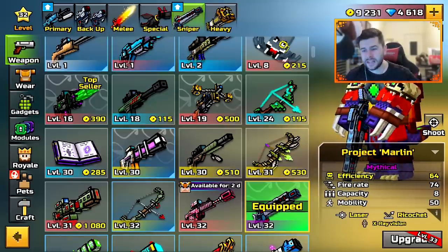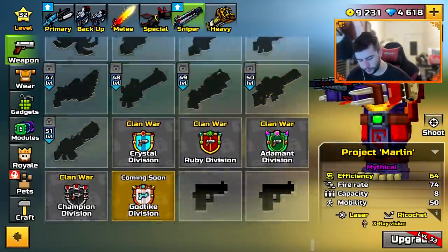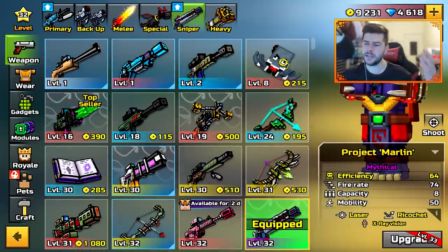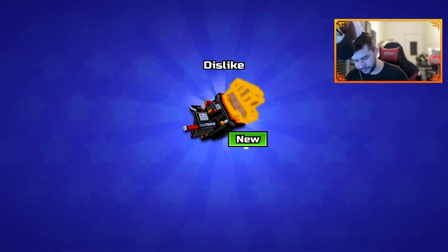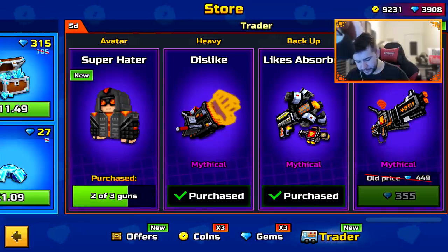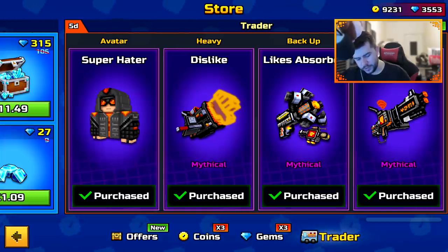There has been some sniper animation changes. I don't really have all the snipers on this account, so again when it drops to iOS I'll check it out in more detail. I may as well briefly check out these weapons since I have enough gems on this account. I'm going to grab all of them — and if you buy all of them, you do get yourself a free skin as well.